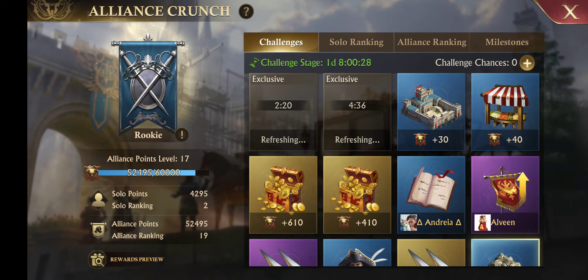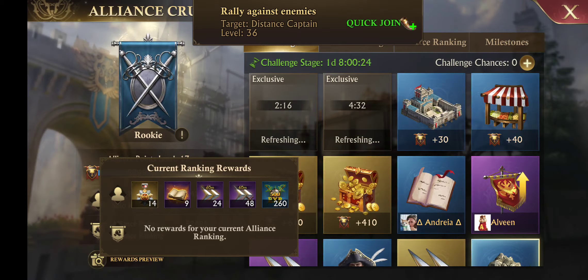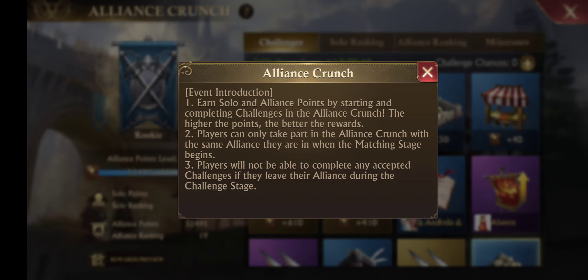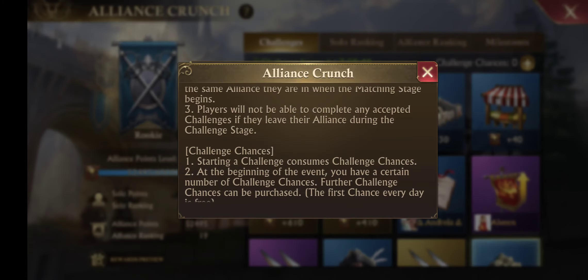As far as Alliance rewards — we're in rookie, so our Alliance rewards wouldn't really happen because of that tier — but you can earn solo points, and your solo points add up to make Alliance points. By completing the challenges, you can only take part in Alliance Crunch with the same Alliance you were in when you were matched for Alliance Crunch. If I was to leave my Alliance right now and join another one, I could not participate in any other Alliance in this event unless I started the event from the matching stage with my current Alliance.